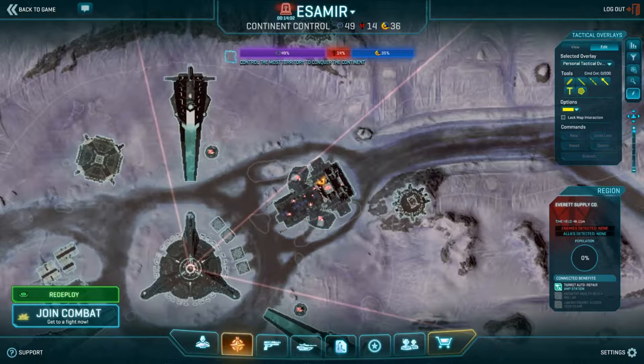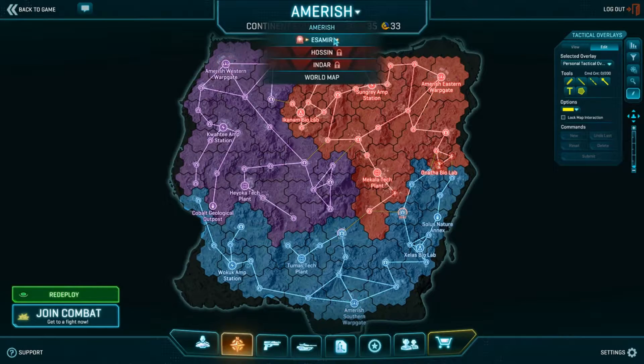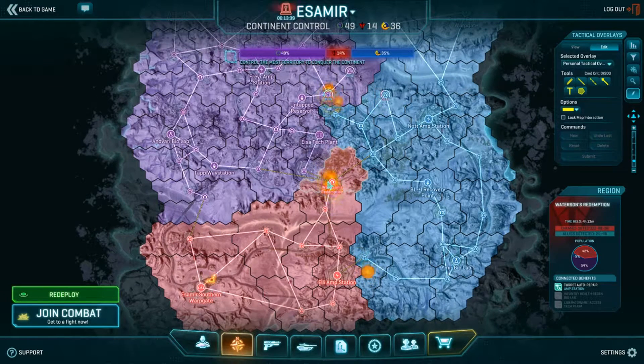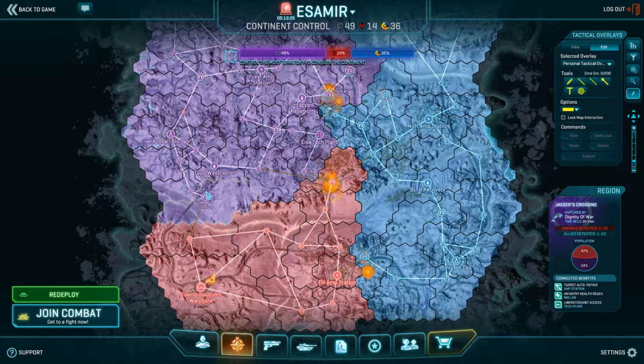Let's take a look at some of the maps. Starting with Amerish, I'll go over Esamir first. I've already done a little recording there. You can look at the TR and see they are massively being destroyed — there's not a whole lot of places they can go. From Watterson's they can try to push out but they're probably all surrounded there. Eli Amp is their only other area, and if they can't do anything, they're kind of screwed. They could be fighting at Jaeger's Fist but I'm not sure how their population is.